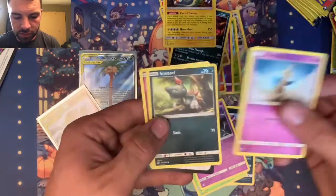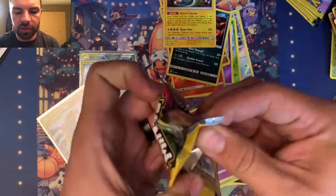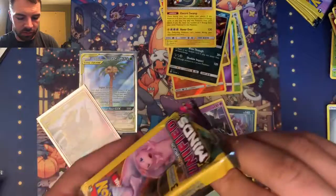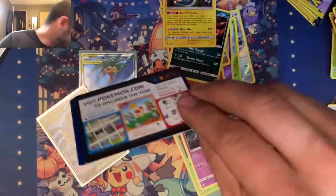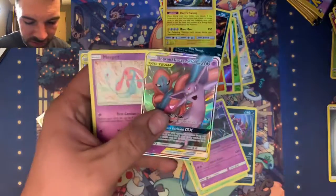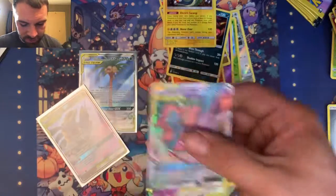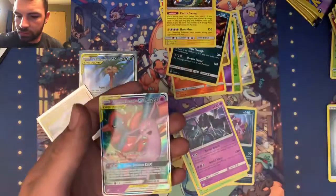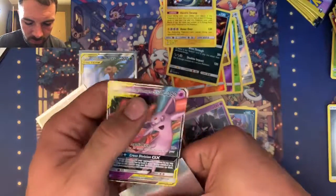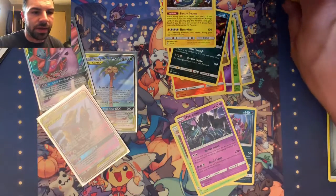Hone Edge, Sneasel, Dedenne — let's get a Dedenne GX! Let's do that. Get a Rainbow Rare version of it. Actually, Dedenne Rainbow Rare... and we got an Espeon and Deoxys GX right there! Heck yeah! So there's at least one more. We're getting closer to the end of the pack stack but that's a good one to add to the collection.